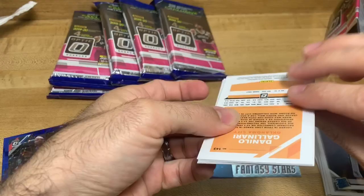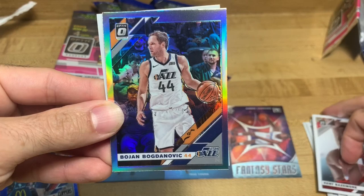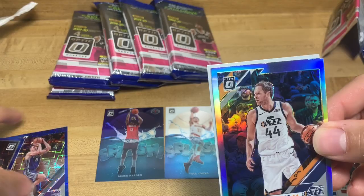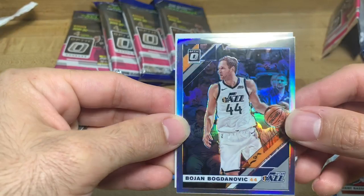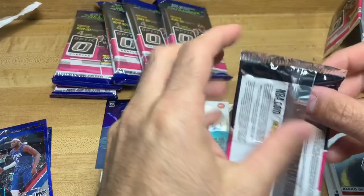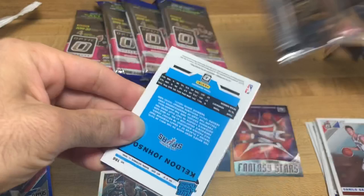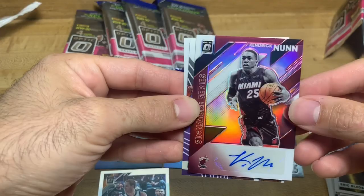We got Danny Green, we got Kent Bazemore, and there's Bojan Bogdanovic - which is weird because is this the same guy? No, it's a different guy - two different players. Are they brothers? I guess so - you learn something new every day. This one's a full holographic, kind of nice. And then Danilo Gallinari, whoever that is.